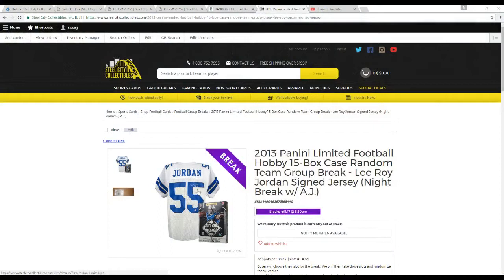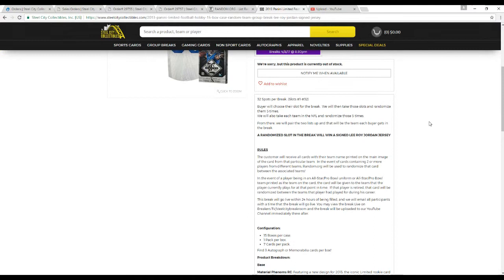Let me take you over here real quick. Our prize is a Leroy Jordan signed jersey, you can see right here. Go over the rules real quick. 32 spots in the break. We're going to take all the names, randomize them 5 times. Same thing with each team in the NFL, 5 times each. We'll pair up the two lists and they'll be the team you get for the entire break. Randomize slot after we're done, we'll win that Leroy Jordan jersey.